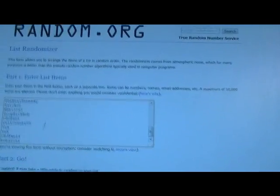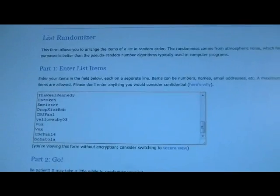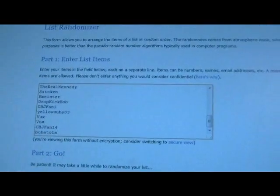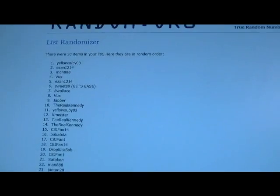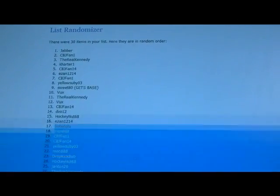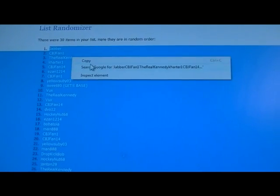Here we go with the randoms for group rake number 53, a half case of artifacts. We're going to do the names three times — three first. One, two, and three. Jabber on top, Kmeister on the bottom.